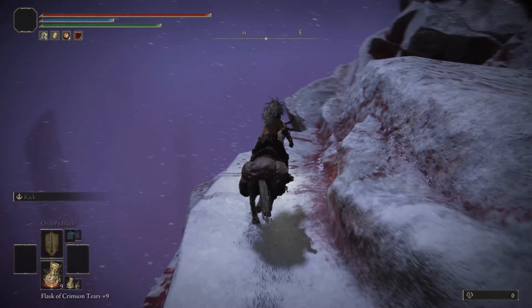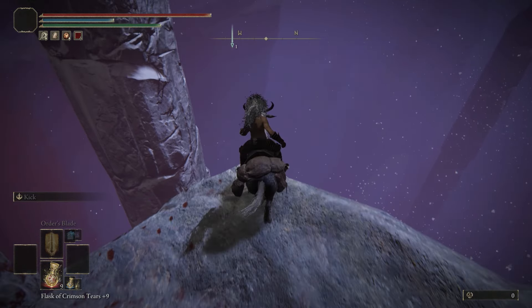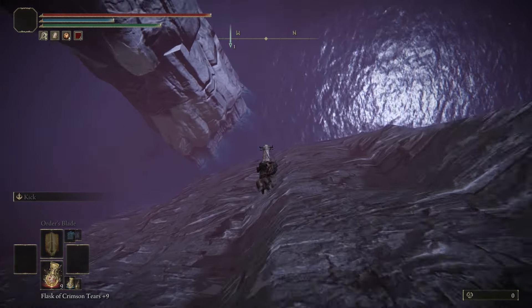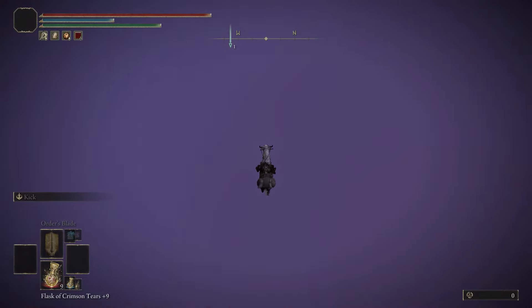Once you're past the tree, keep following my path all the way to this special triangle rock peeking out. Once you find this rock, face towards the outer edge and double jump off. Once you double jump, keep swinging your right hand stick continuously for about two minutes. Once those two minutes are up, you'll have gained about 200,000 runes — this could differ if you have the pickled fowl foot or if you're on new game plus. Once you're done, go back to your site of grace and repeat.